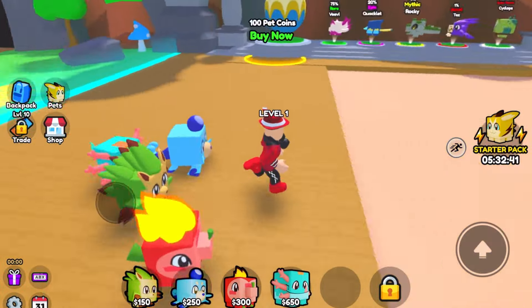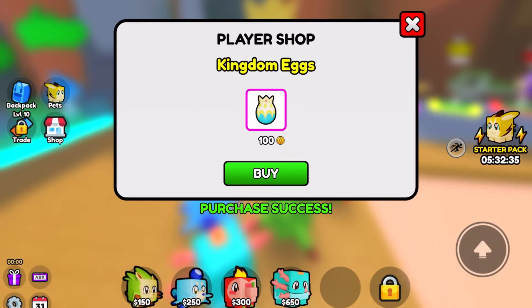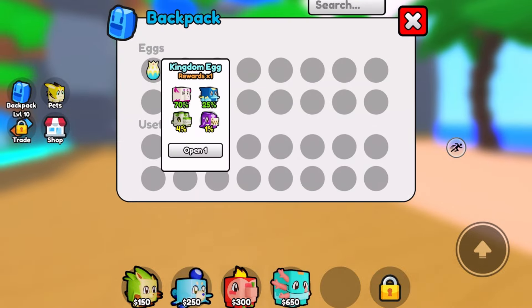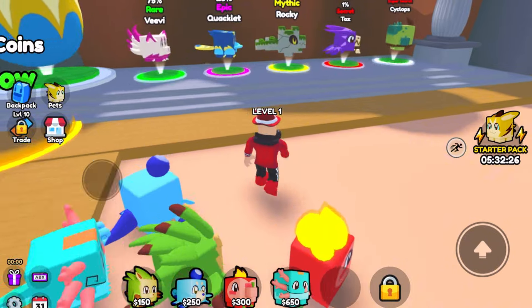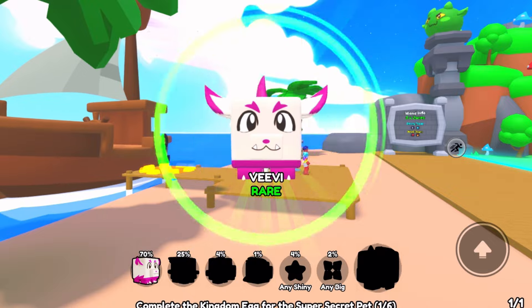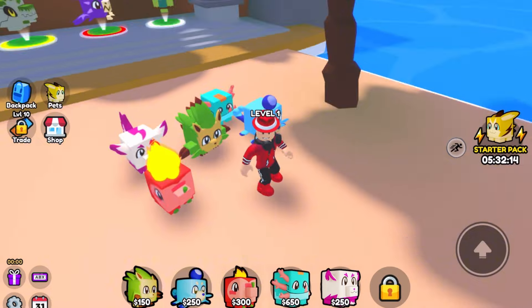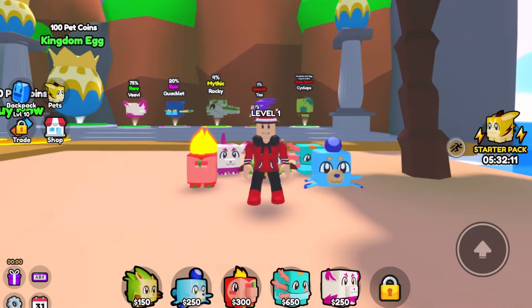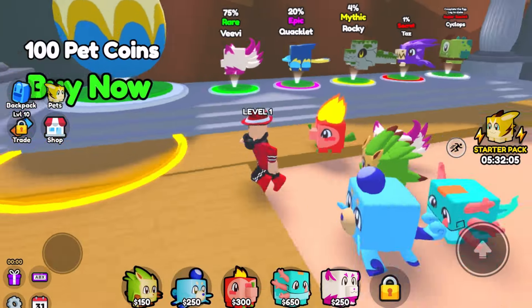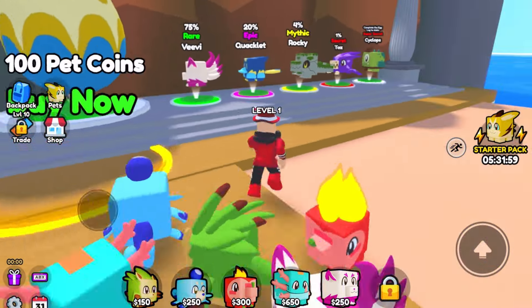Everyone wants to play. I'm going to make it up to you guys — I'll buy a Kingdom egg. We can get a VV, Quacklet, Rocky, or Taz. Let me go ahead and open it. Oh, we got a VV — cool! We got a whole team! You guys can get duplicates, so always make sure to sell them in pets — just unequip and sell. This team is looking good!